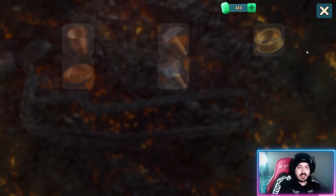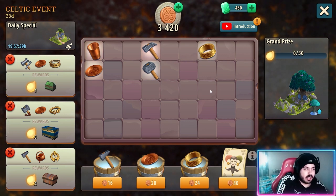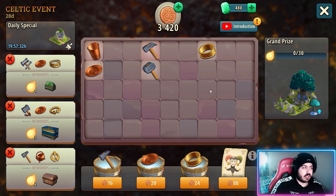Then we have the new mechanic, which is nice. It's not like the old ones where you just spend the points opening crates and you get rewards. Here you have to craft your items in order to complete the — well, let's call it an order. You have orders here and you have unit items to complete it, and you have to craft those items.